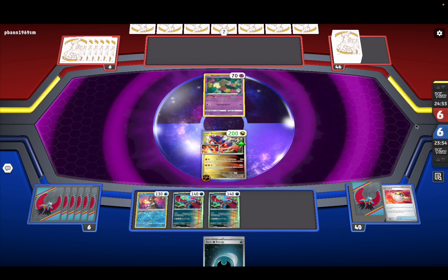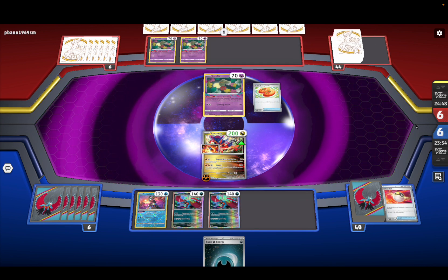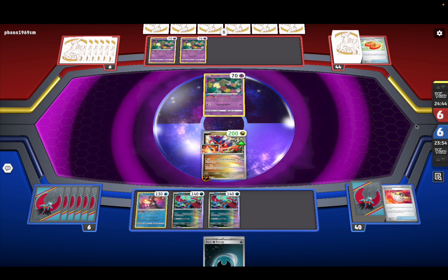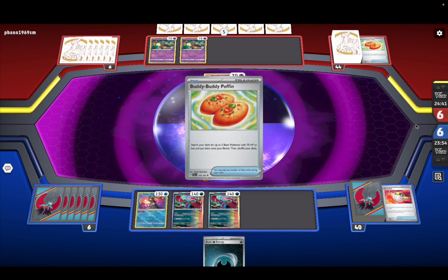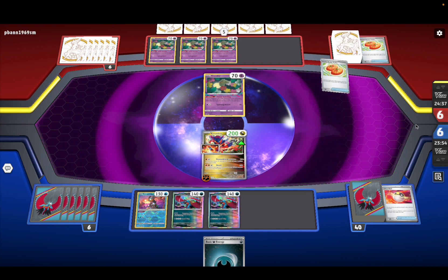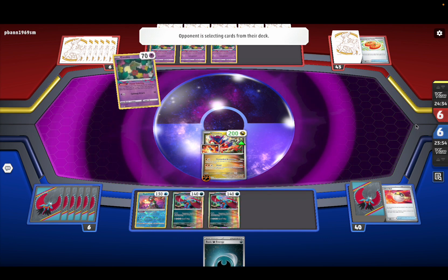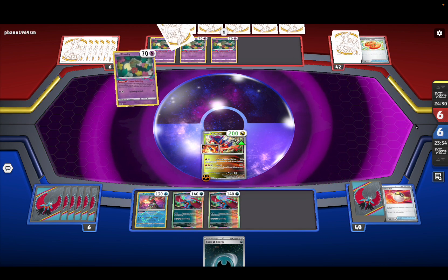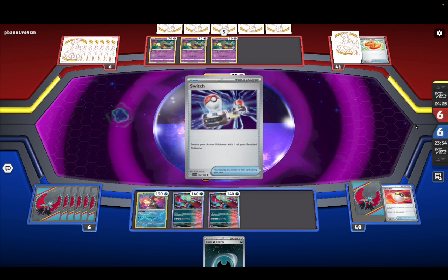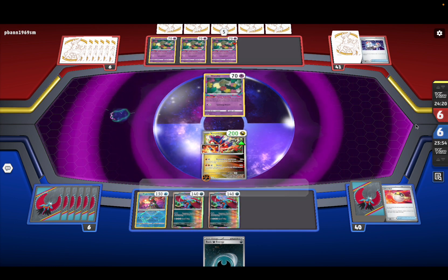I don't know if we should wait and see what he does. He's probably gonna use Body Pounce and get some Comfeys. We might have a chance against Giratina because it's just not as good as it used to be. He's got four Comfeys out — he must have a lot of Switches or a Jet Energy.